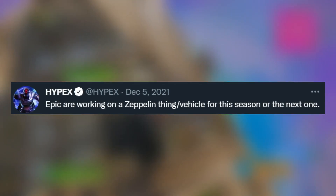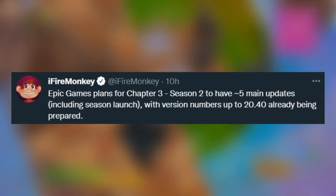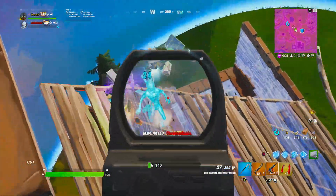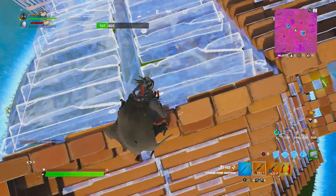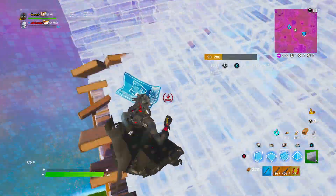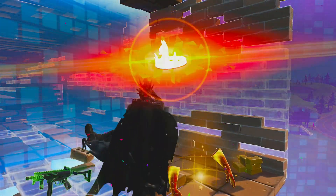There's also a zeppelin, which is like a blimp, as a new vehicle for next season. There are apparently going to be 5 main big updates within chapter 3 season 2, and any of these new items, mechanics, or vehicles could be added in those updates or be there when season 2 releases. Either way, I'm so hyped to use all those new mechanics and items — it looks to be an incredible season already. If you enjoyed this video, make sure you drop a like and subscribe. We're so close to 2,000 subscribers. Use my creator code RADAR in the item shop — it has to be one of the easiest creator codes ever. Thanks to everyone already using it, and I'll see you later.